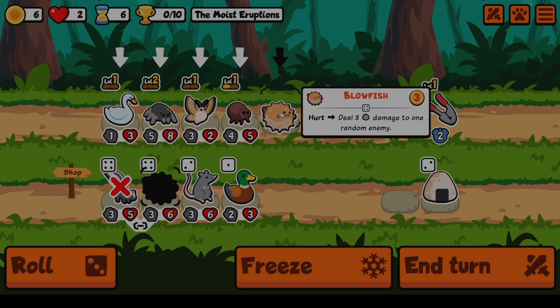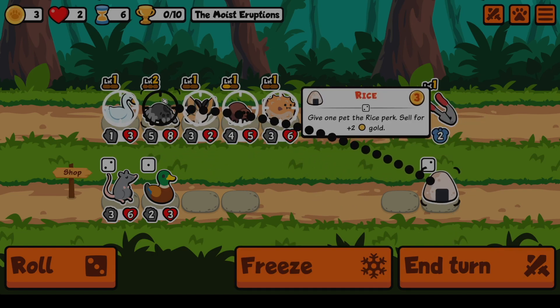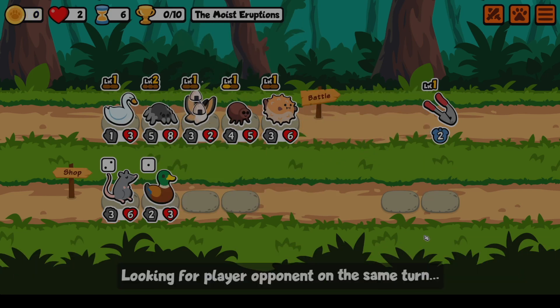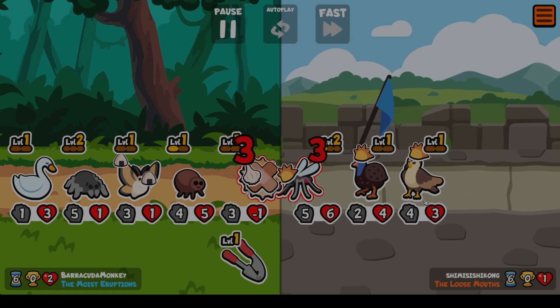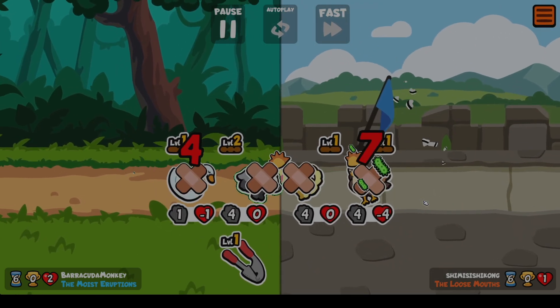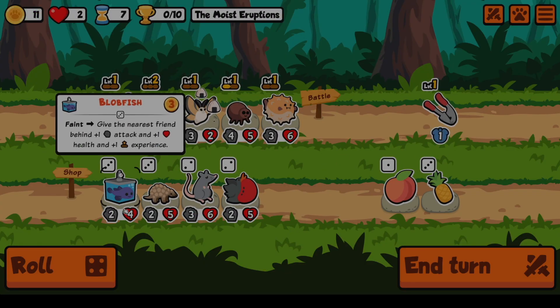Sell the Lemur, buy the Blowfish. Kind of do some damage with the Blowfish. Oh, we got so lucky with that. So we got another Blob dish - I don't think... I think we sell. We'll buy you just for now. Oh, I shouldn't have done that because the Garlic - I want it like that. Dang it.